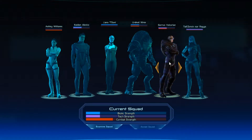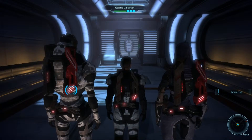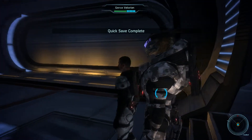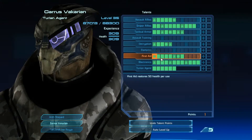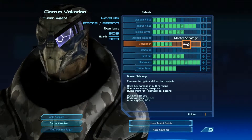Of course we want Garrus in our party, and we'll take Tali. Should we take Tali? We're going to need our expertise, so yeah. Someone's immediately hostile — we can see them in the distance. Let's make sure everyone's equipped. Garrus doesn't have hard decryption unlocked.